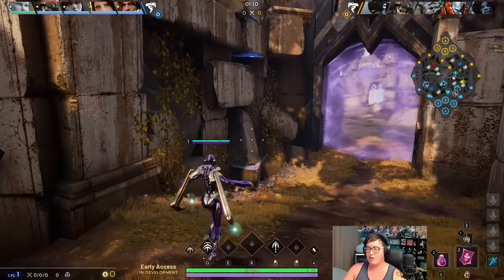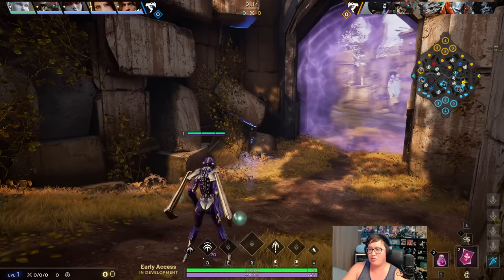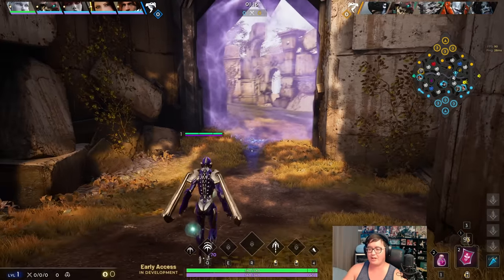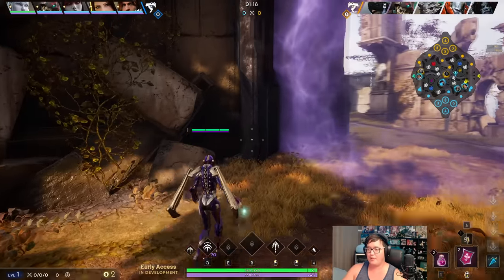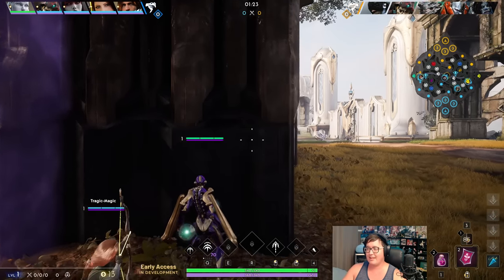Your first two levels are actually really good on Mary - you can definitely be oppressive with your auto-attack and your Q. As the lane goes on it becomes a little bit harder to be oppressive with pokes, but once you hit six that's when you're gonna really pop off with the global presence of your ultimate. So the big focus in this lane phase is to show how oppressive Mary can be.